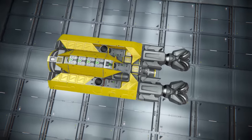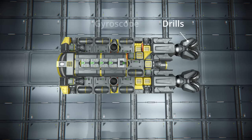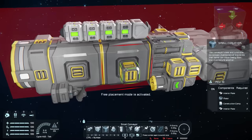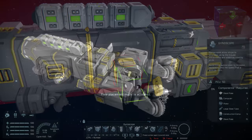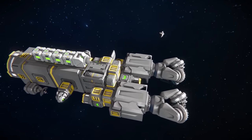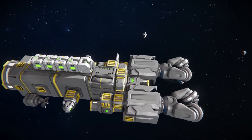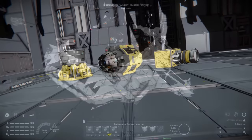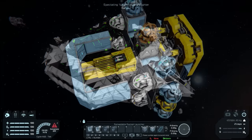Let's say that we are building a miner. Functional blocks we need are drills, gyroscope, batteries, remote control, containers, conveyors, and connector. Let's leave the drive for later. Putting all the functional blocks together will give you a rough idea of the total mass of the ship. Having this information, it is possible to determine how much thrust the ship is going to need.